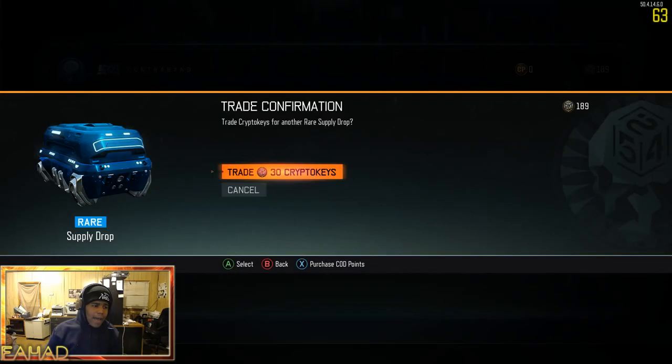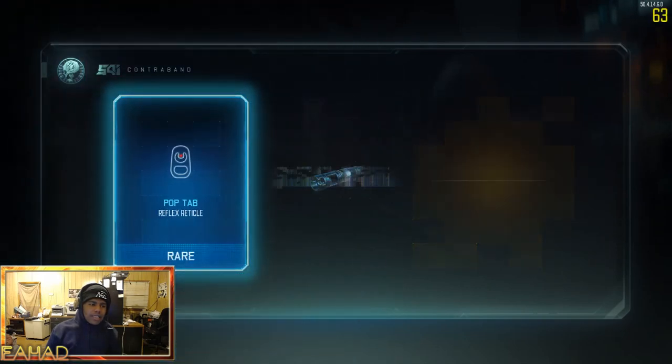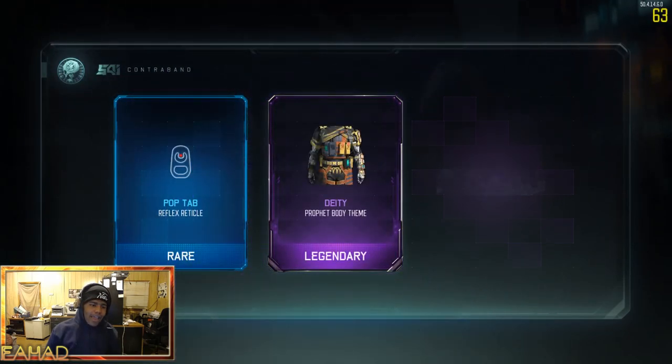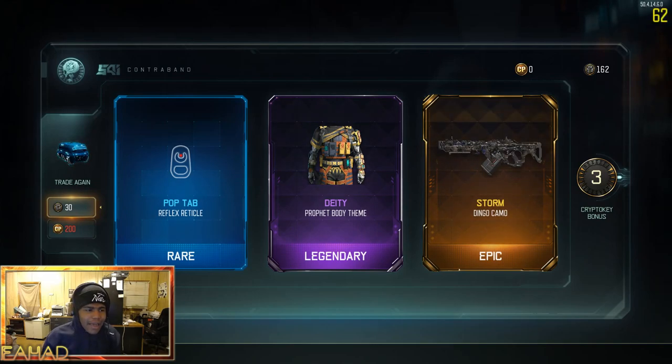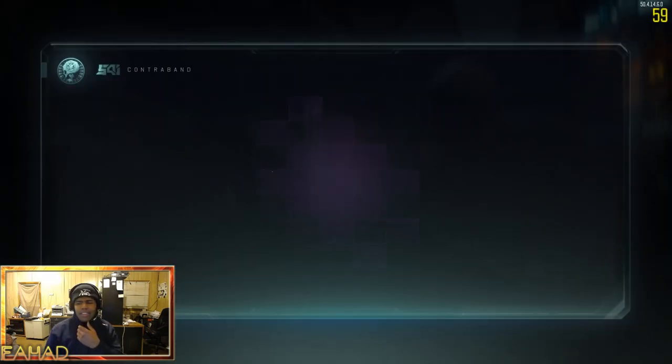Here we go, we're gonna hop right back in and trade some more 30 crypto keys. I just want stuff that I don't already have. I got the Deity Profit theme — I am using the Profit now, so maybe I'll get around to using that. I think I have the Storm on the Dingo already. But I have that Pop Tab Reflex reticle, so I'll be able to trade that in for my crypto key bonus. I don't know why they keep giving me stuff that I already have.